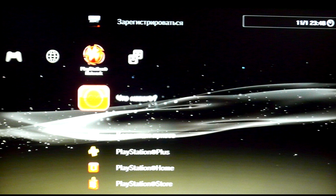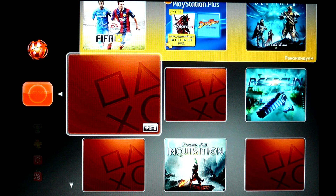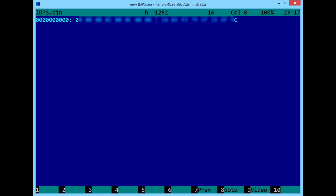Теперь идём в основное меню, почти в самый конец, где PlayStation Network. Там выбираем пункт «Что нового». Если вы ни разу не были в PSN, то у вас спросят страну и возраст. После этого откроется список новинок PSN, а на компьютере в папке с IDPS Stealer появится файлик IDPS.bin. Если открыть его в 16-ричном HEX-редакторе, то там будет то самое число, которое я показывал в Multiman. Это и есть ваш IDPS.